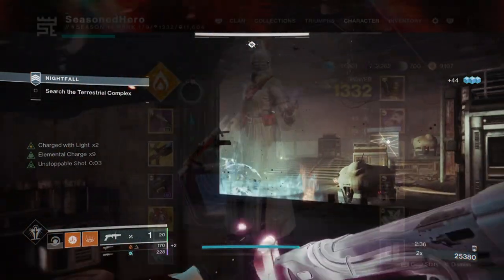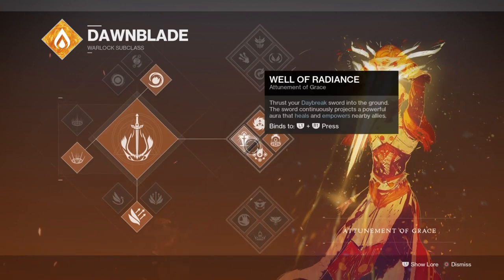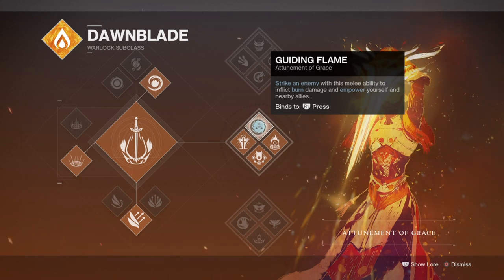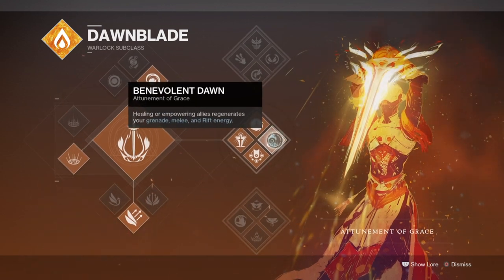For the subclass, we'll be using the Attunement of Grace for the many necessary buffs that will be ongoing while using Starfire Protocol at its max. The plan for the build is to allow the user to have a constant supply of ammo, damage, and grenades available as long as we hit certain requirements — and if done correctly, we can build up damage very quickly without the wait. Our wells will play a big part in how the build reacts to different environments while also affecting how Starfire will operate.